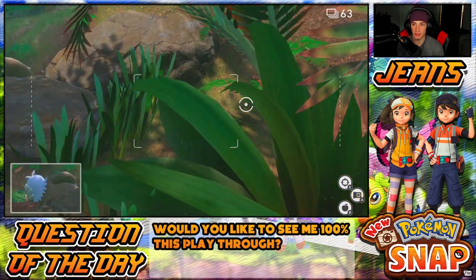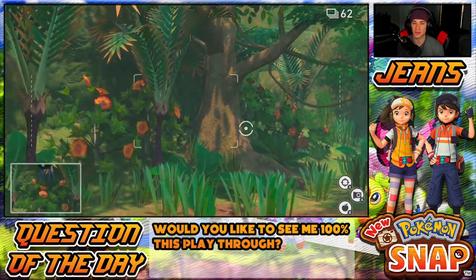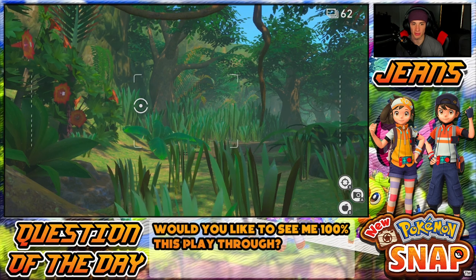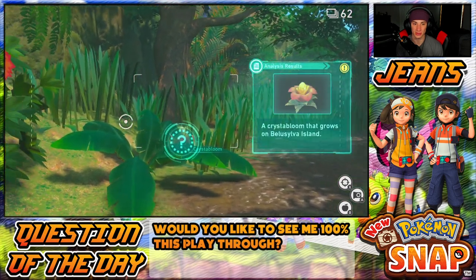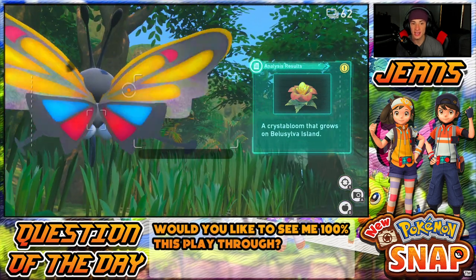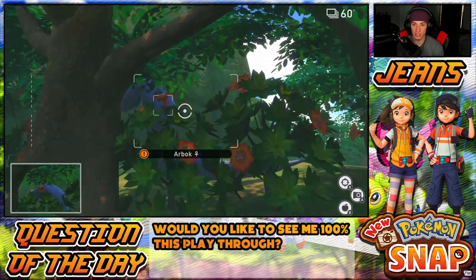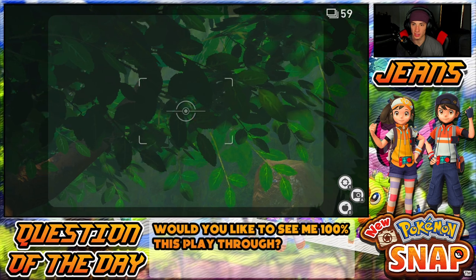Wait, more importantly we gotta get that Slowking - let me scan that and toss an apple. Oh what, a Beautifly - yo what are you doing, the dang butterfly. We got a picture of him. Got more Pikipek - oh I missed a good picture. There's the butterfly again, I forget what it is, it's something along those lines. Crystal Blooms over here. Oh I just saw a bird fly through - lots of birds. And then there's an Arbok - come here Arbok, yo he's so sick!